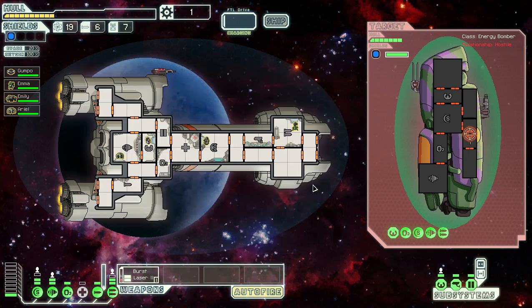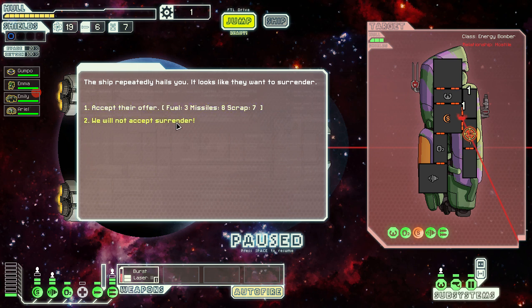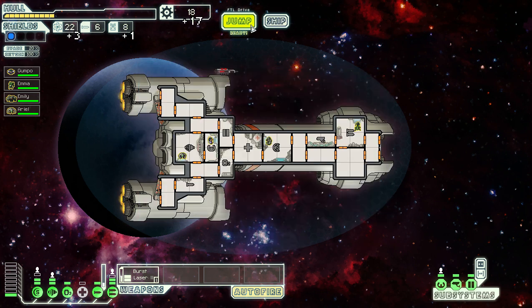We're still at just level one shields, so we're going to try locking down their weapon system ASAP. But we desperately need a better weapon — I think this game run is going to be a loser; the start has just been rough. Their ablative armor is causing problems. The artillery fires and it is sick good — hits their weapon system. We get more scrap and an anti-personnel drone, even though we don't have a drone system yet.